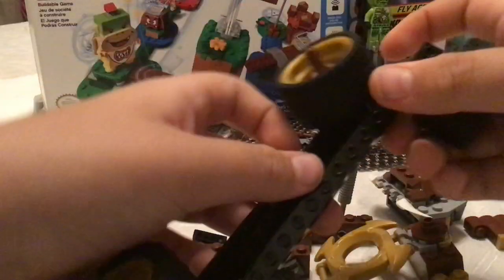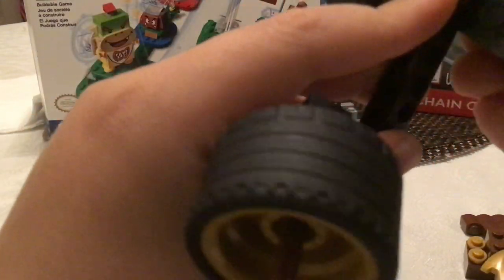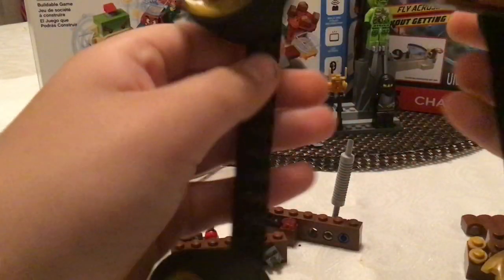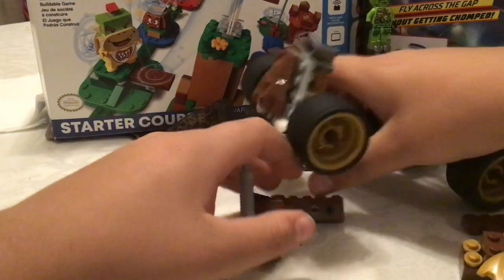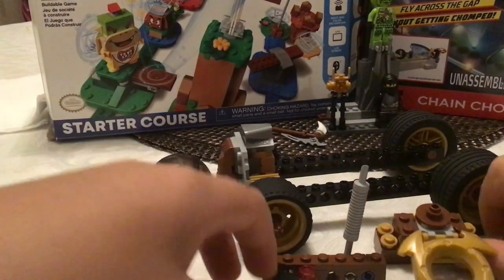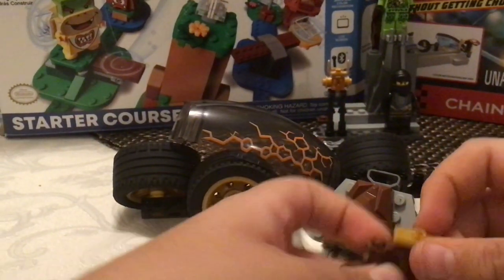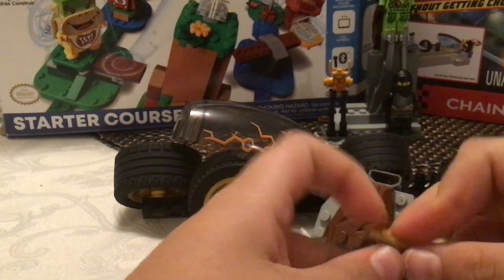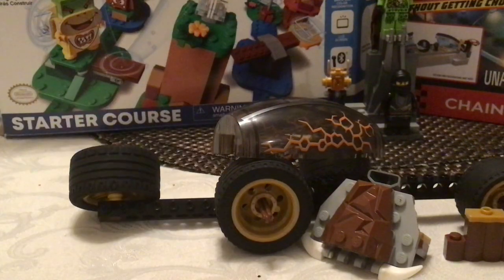And you can grab these pieces and line them up. The big wheels go in the back, and then these will go on the little wheel. Pick it up to the front of the car. So now we have the car — almost done. The other part of the build: you grab one of these bumpy pieces, and then you grab another one, and place them on top of each other. And then you grab one of these one-stud middle parts, and it's going to hold the build together, like this.